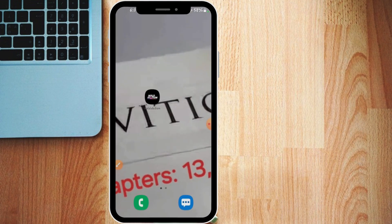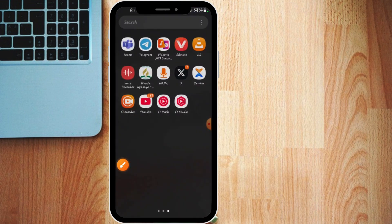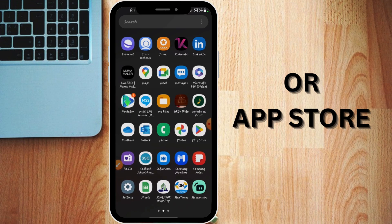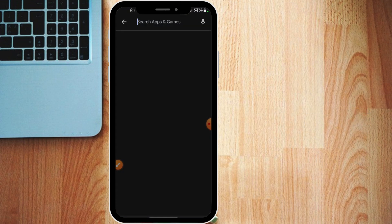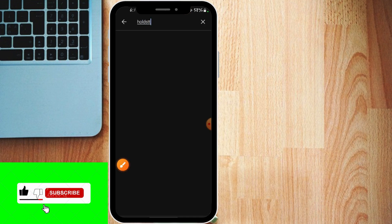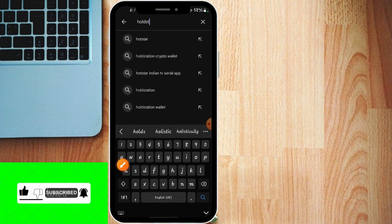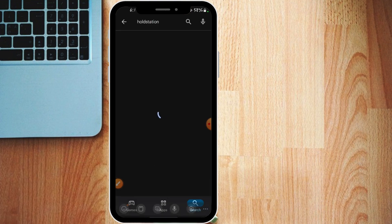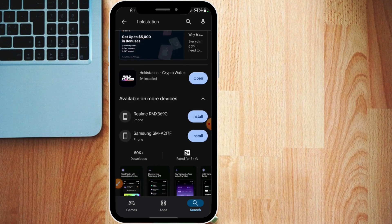If you don't have a verified World ID, you'll need another app — a third-party app that you can download from the Play Store. The third-party app is called Hold Station. Head over to the Play Store and search for Hold Station. It's right here.